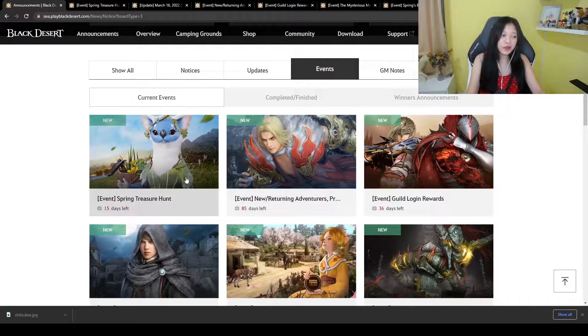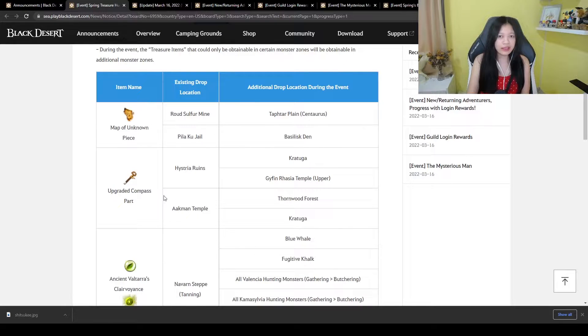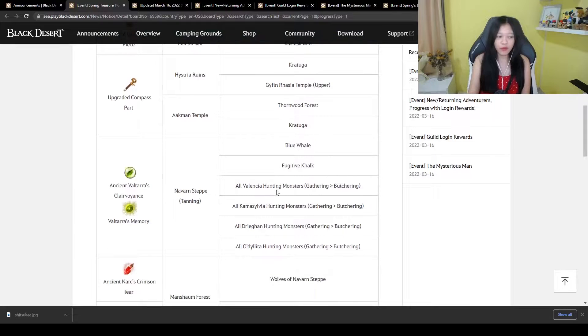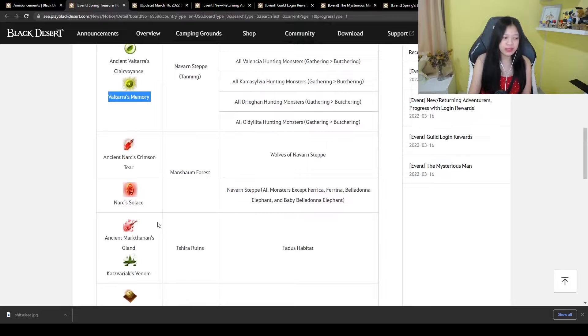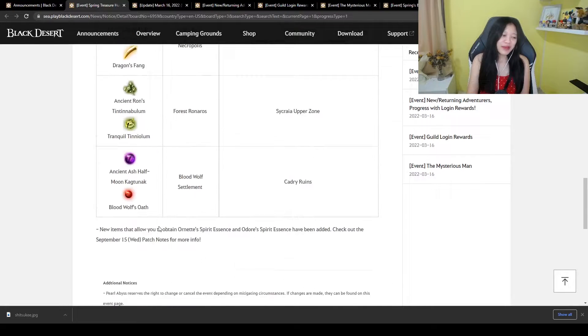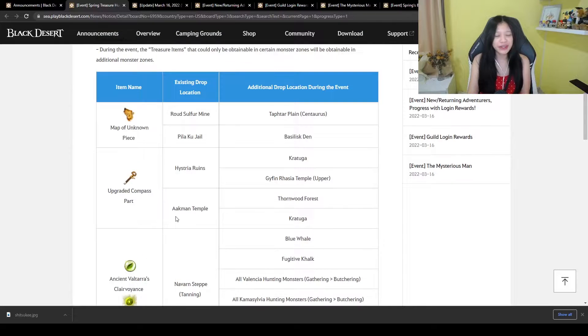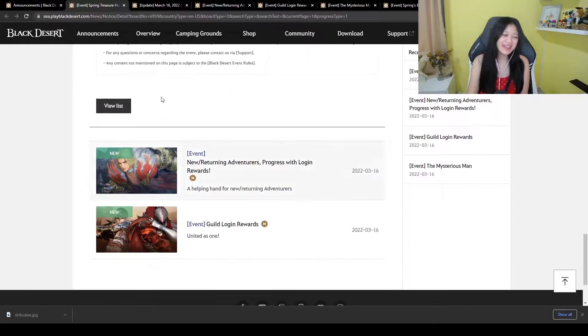Going to the event section — there will be the Spring Treasure Hunt from March 16 until March 30. These items can be obtained from additional places, just like before. It's great because we can also grind for PT pieces. I'm thinking of going for the compass parts since I already have one part.